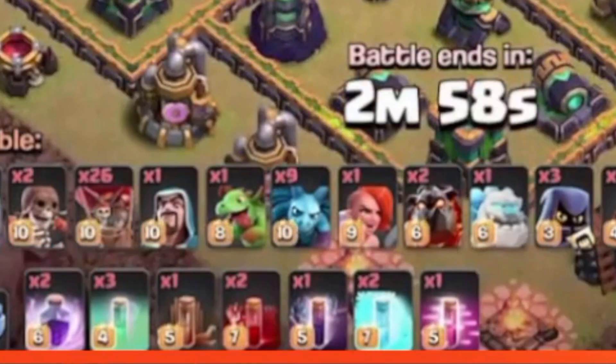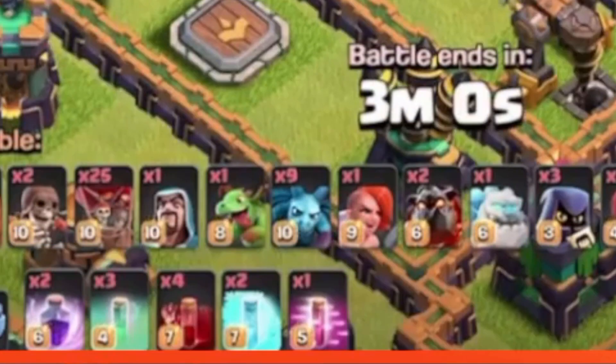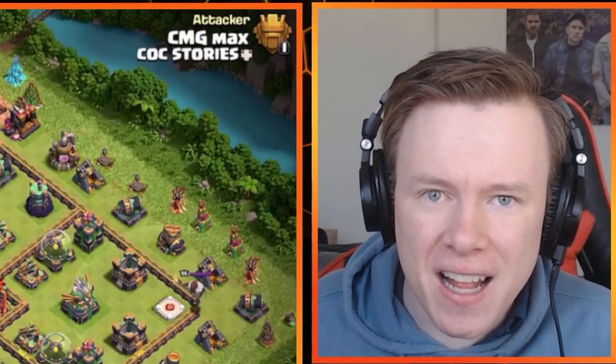One skeleton spell. Two skeleton spells. Three skeleton spells. Four skeleton spells. Seven skeleton spells. There's no way. Eleven skeleton spells.